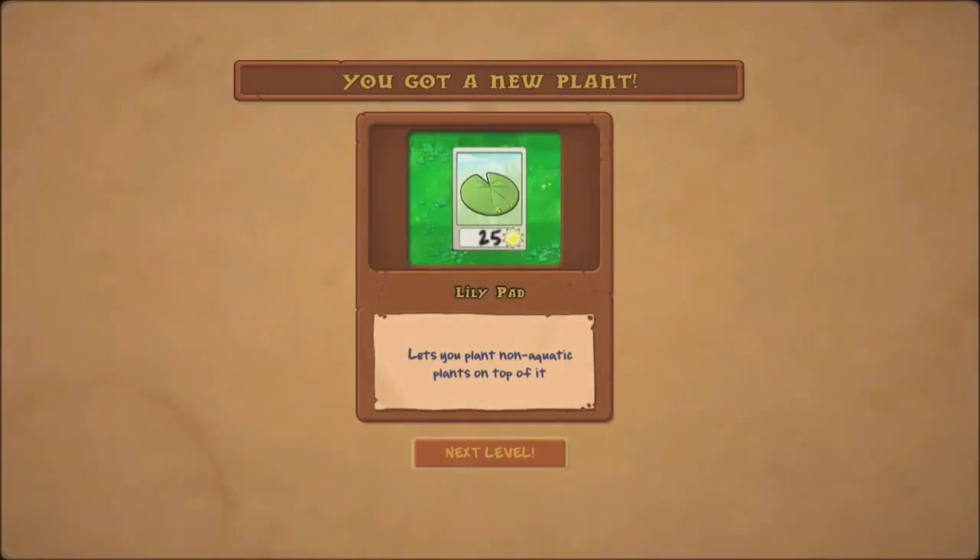So that was levels 2-6 to 2-10 of Plants vs Zombies on Xbox 360. The clue in where we're going next - we have a lily pad that allows you to put non-aquatic plants on top of it. I think you might be able to guess where we're headed to next. But anyway, I'm Reprobate Gamer, thank you all for watching - like, comment, subscribe. You know the drill. We'll see you next time.